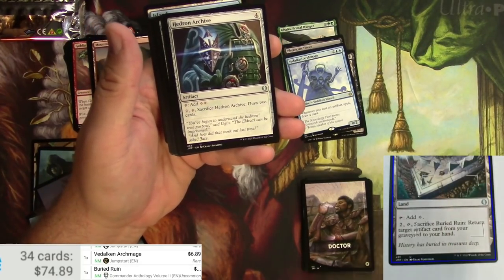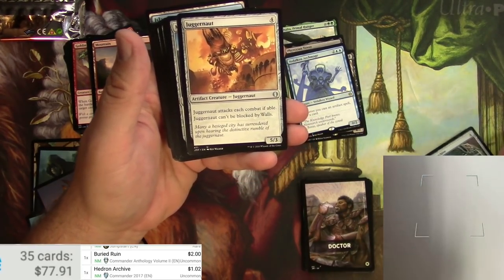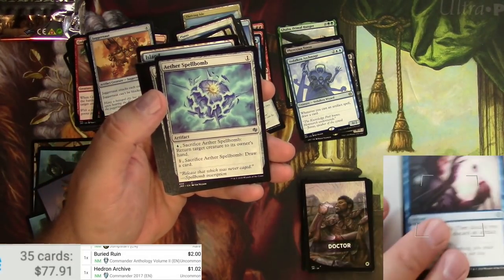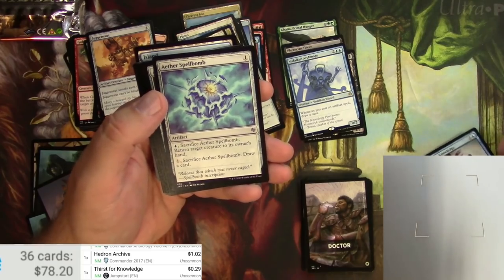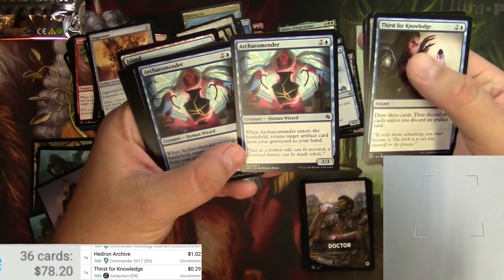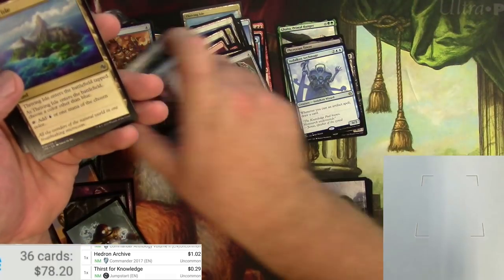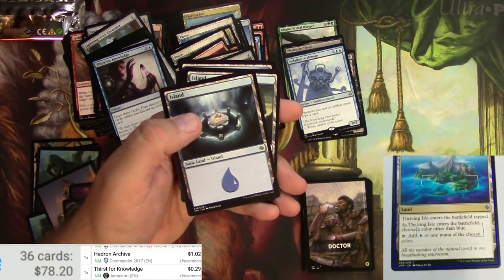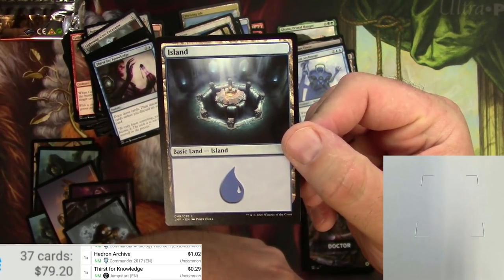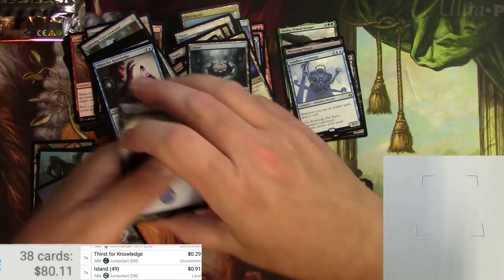Also a Hedron Archive — nice artifact-related stuff. Juggernaut and a Meteor Golem, pretty useful for artifacts. Two Archaeomenders back-to-back — a little duplication there. Didn't get any misprints; I'd heard this set was full of them but didn't get any here. The Archaeology-themed Island is 90 cents.